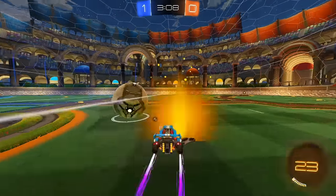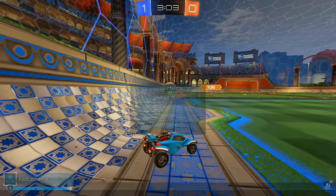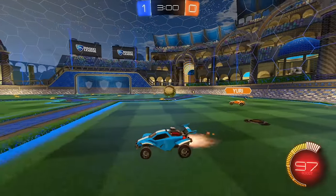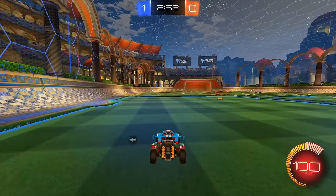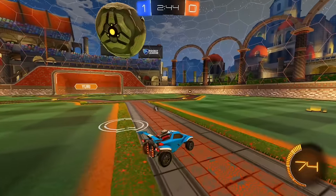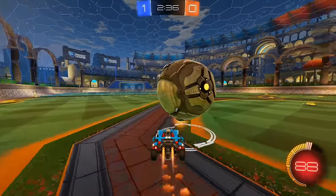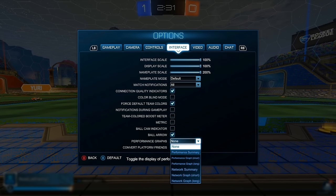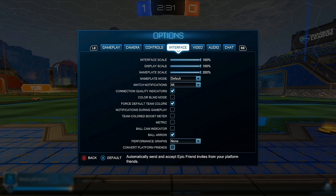Toggling ball cam on and off becomes more of a habit as you play. Pro-level players constantly switch between the two to get more information on the field. When you're in ball cam and your car is facing a certain direction, remember that holding left on your analog stick turns the car relative to the front of the car — just constantly think about the front of the car. The performance graphs show internet usage and packet info if there are issues. Keep display scale and interface scale at 100%.